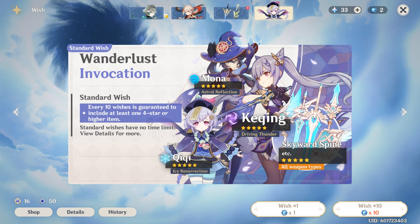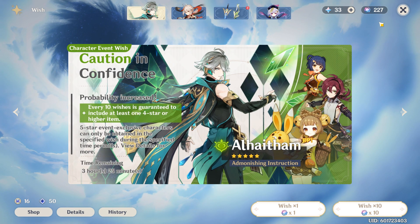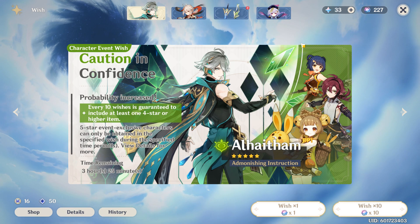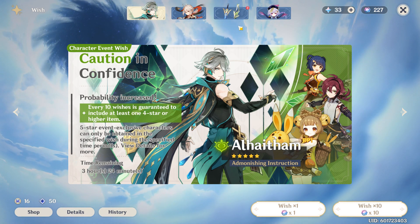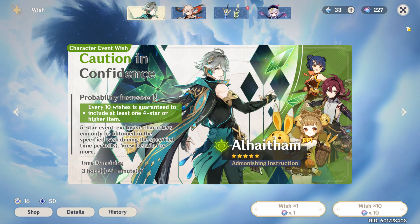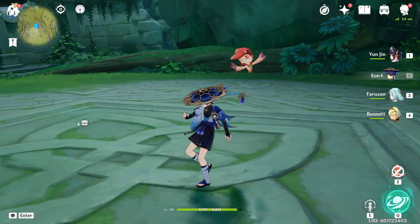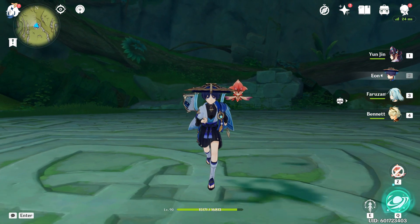Look at my wish count — I've been saving. I got 227 wishes. I know that's not a huge amount, but I haven't spent any money either. I plan on trying to get his weapon first and then rolling everything for him. Hopefully I can C6 him with only 227 — hey, I'll take it.